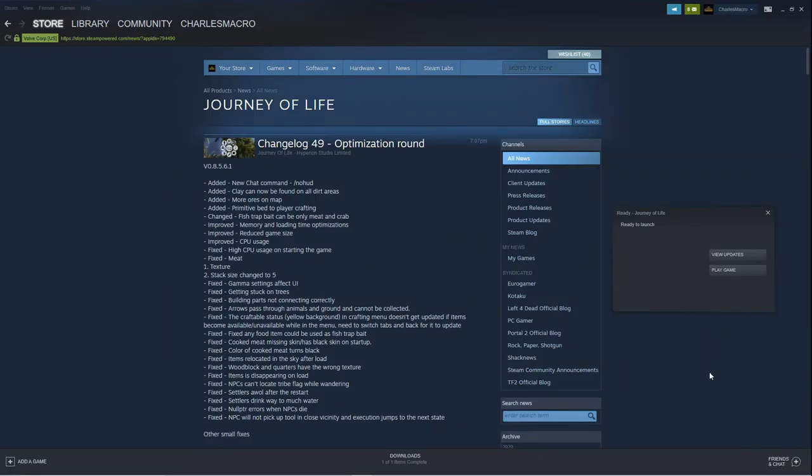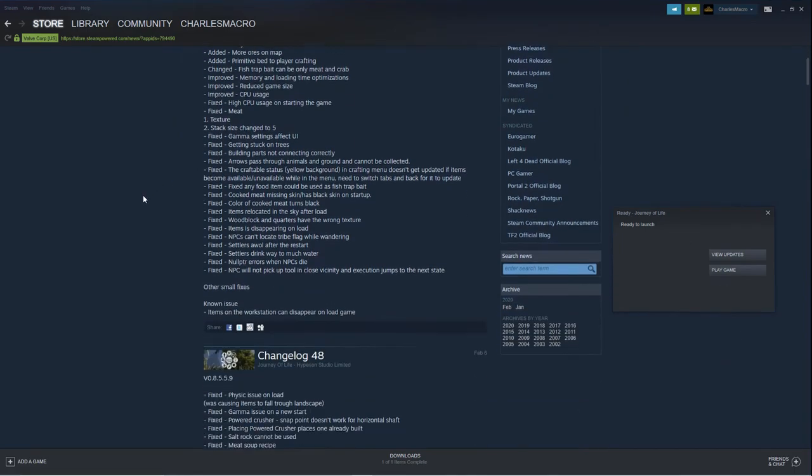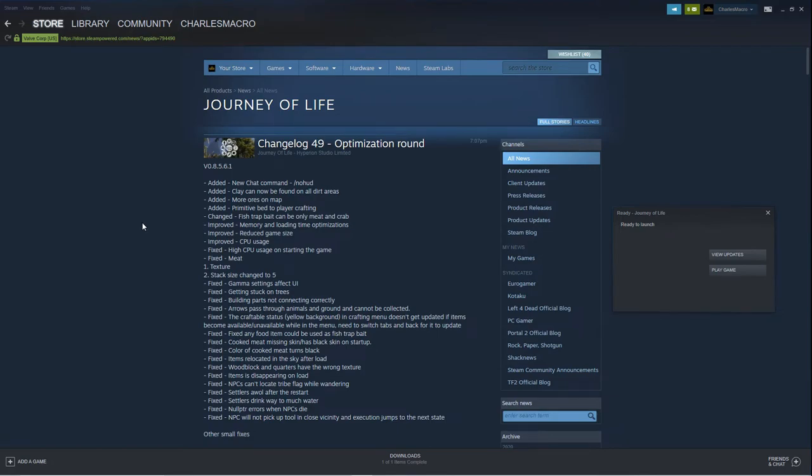What up everybody, Charles Macro here, today back again jumping back in the Journey of Life. There was a new update, changelog 49. Shout out to the devs because they've been constantly updating it. They added more clay at the beginning of the game — that should have been there. They added a new chat command, more ores on the map, a primitive bed for player crafting, and changed the fish crap with bacon under the meat and crab. They also improved memory and loading optimizations, reduced game size and CPU usage. I'm gonna pick up where I left off with my save.